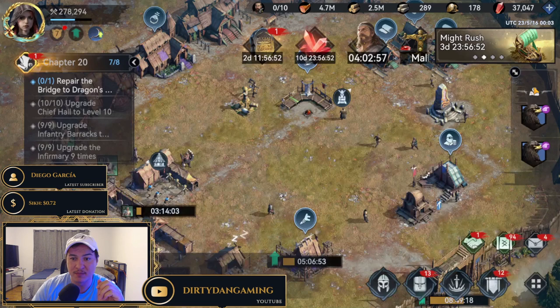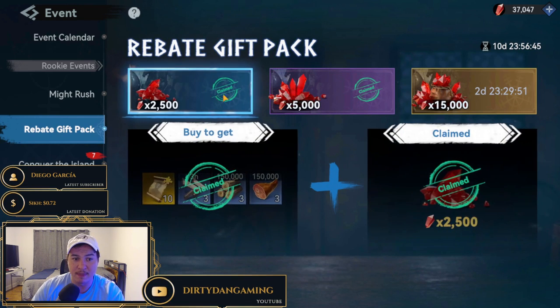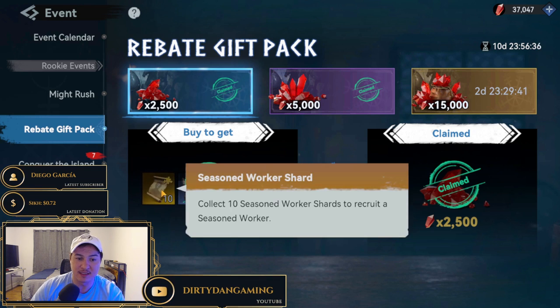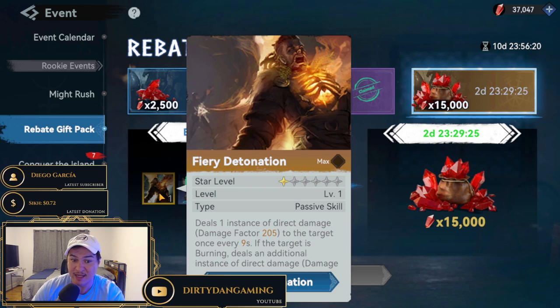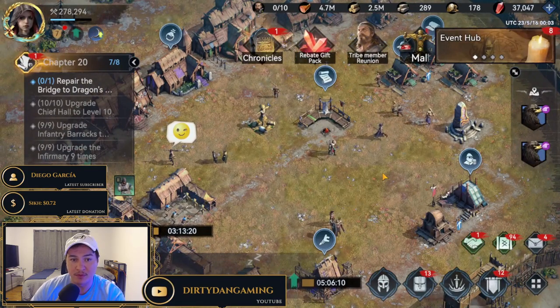One last thing everyone should take advantage of: buy the gem rebates if you have the gems accessible. I'd probably buy this before pushing prosperity because it gives you a legendary seasoned worker and Oracle Soul Stones. You need up to 22,500 gems to get all the way through the rebate tiers, but you get them back. You'll also get a legendary skill, which is great for archer builds I'm putting together. Push the rebate first, then push prosperity — both are very important.